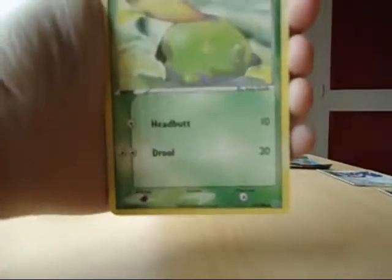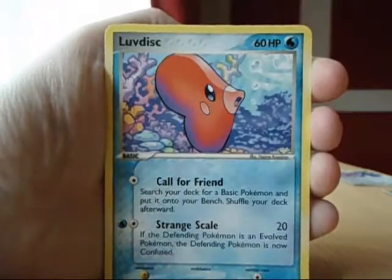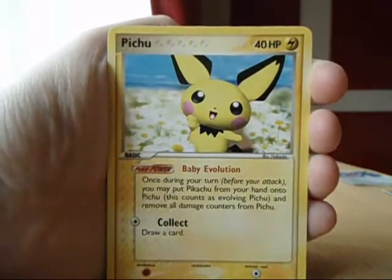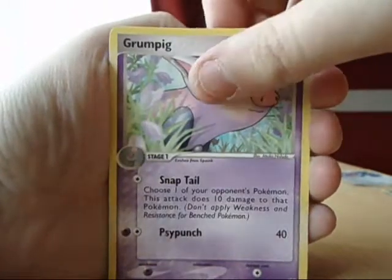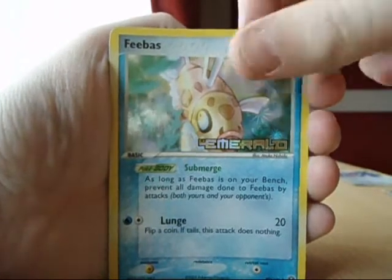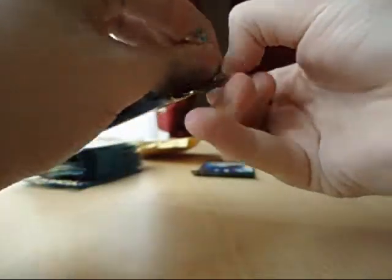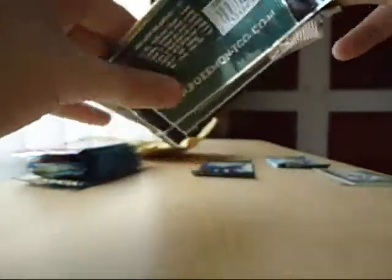We have Goldeen, Electrode, Love Disc, Torchic, Pichu — awesome little Pichu. We have Illumise, Grumpig, Feebas. My rare is Metal Energy. Sucks. Kyogre.